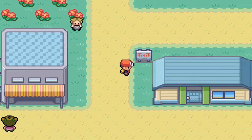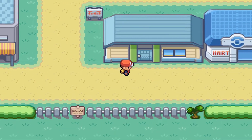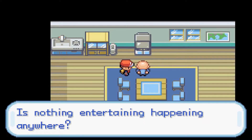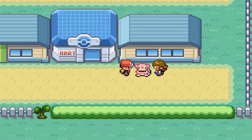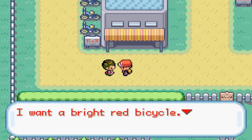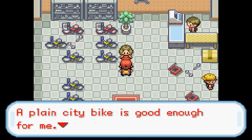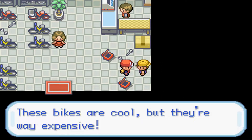We're done in Cerulean for a bit — let's explore the town. There's a mysterious blue aura here. Over here is a Slowbro, the evolved version of Slowpoke, which we saw during the speed-up segment. There's also a bike shop — someone wants a bright red bicycle but keeps it at home so it won't get dirty. The bikes here are cool but very expensive.